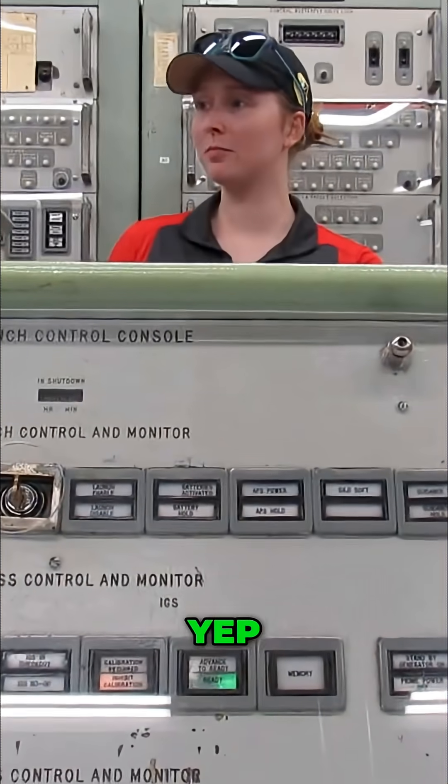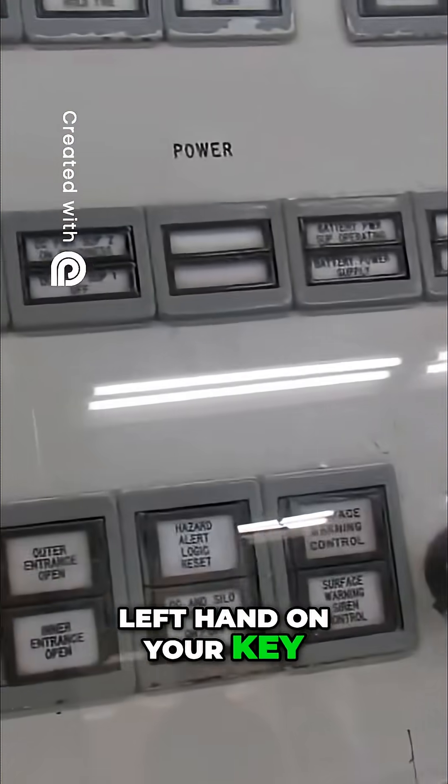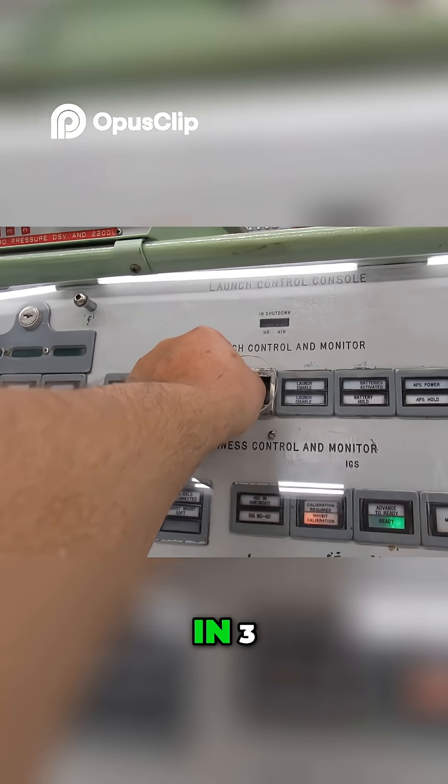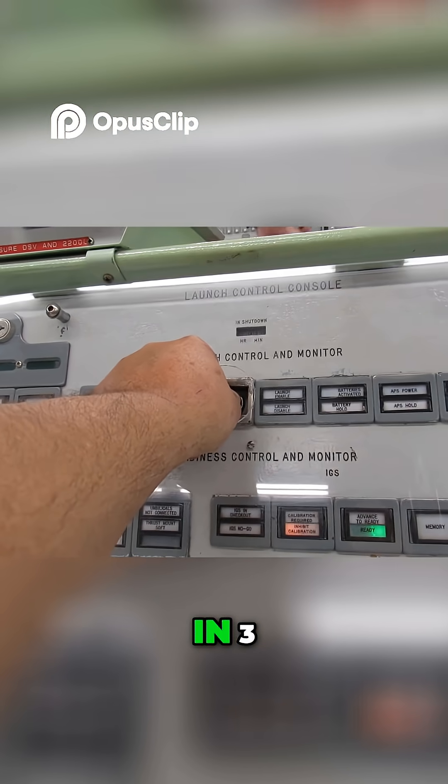Are you guys ready to launch a missile? Commander and Deputy, if you'll place your left hand on your key. Commander, you're going to give us a big 3, 2, 1, launch. We're both going to turn your keys to the right and hold it for 5 seconds. Whenever you're ready.